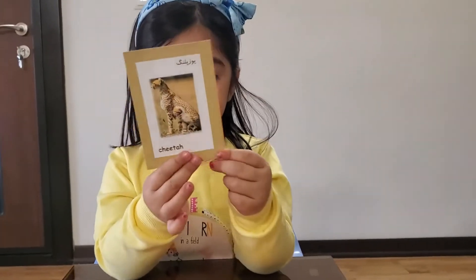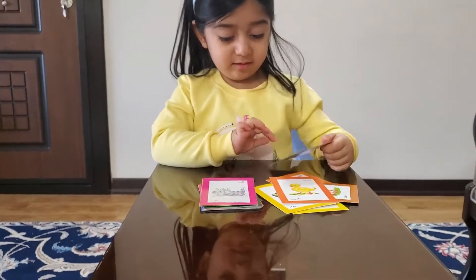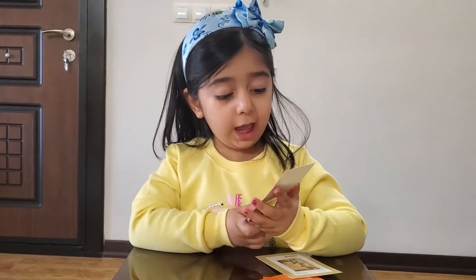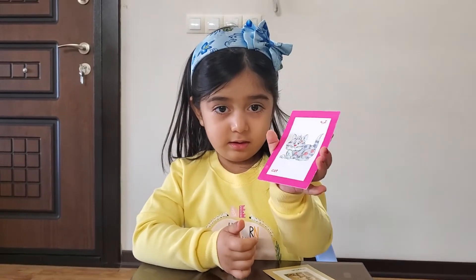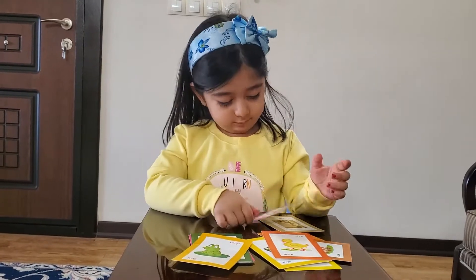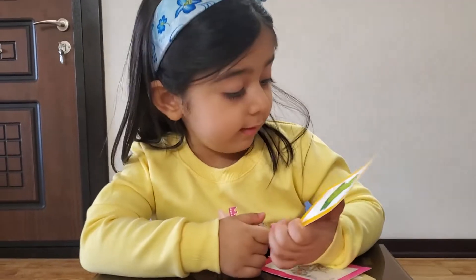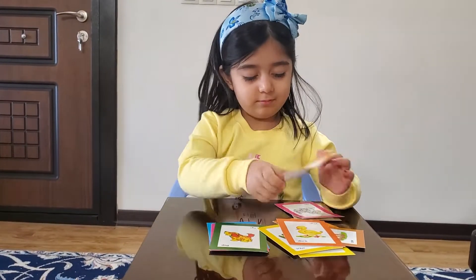Next one is cheetah — show me cheetah. Start with letter C. Okay, next one. What animal is this? Show me — cat! Cat starts with letter C. Yeah, next one is frog. Frog starts with letter F. Yeah, next one.